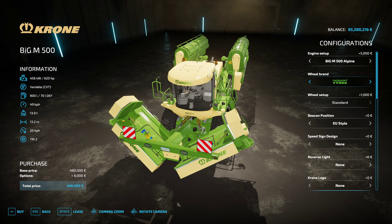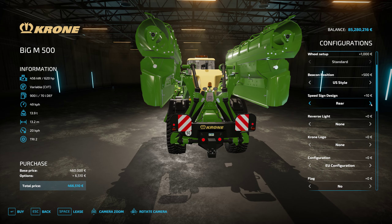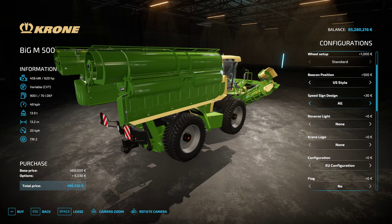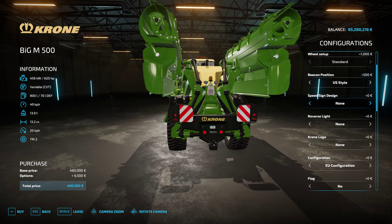Beacons: you've got the EU Europe style beacons. You can also change those out to the American style, the US style beacons. Speed signs: we have selected none. We've got the rear only, adds that style to the front. Speed sign rear the 50, both sides - we've got 50 and 50 on both sides and on the back as well. Or you can do none which gets rid of that little 50 if you don't like having that on there at all.